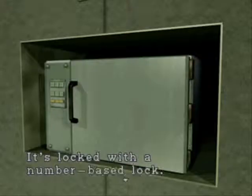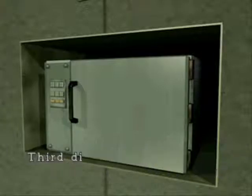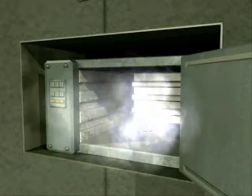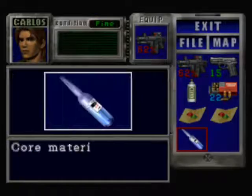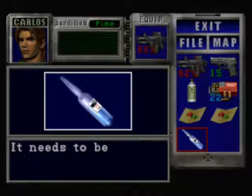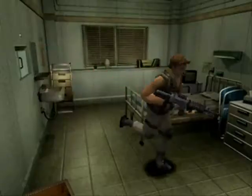It's locked with a number-based lock. Enter first digit: five, three, one. It opened! Take the vaccine base — you've taken the vaccine base. Core material used to create the vaccine; it needs to be mixed with the vaccine medium. Okay, we're done here.